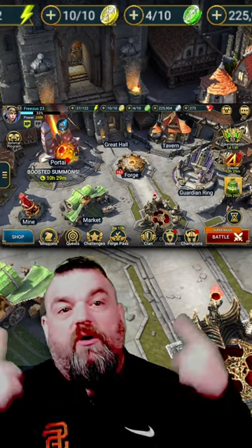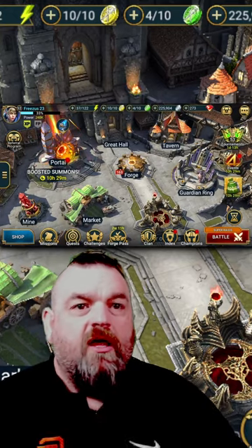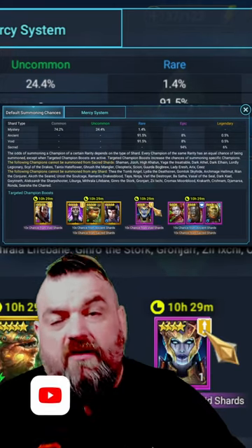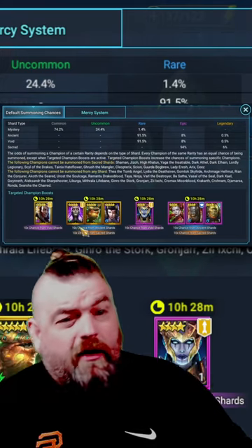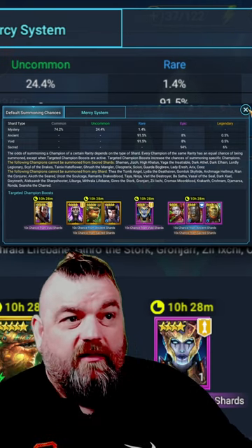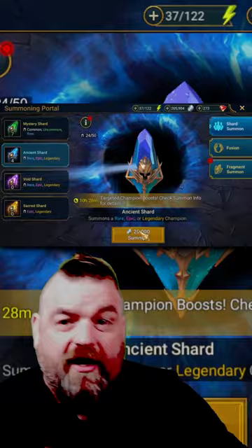What up everybody, it's your boy JKG Brennan. We're on the free-to-play account right now — we have five ancient shards, you can see we have the 10x on all of these. I would love to get Theodore, or really any of the others, but Theodore is really the prize we're going after. Let's get right into it.